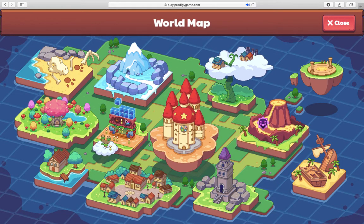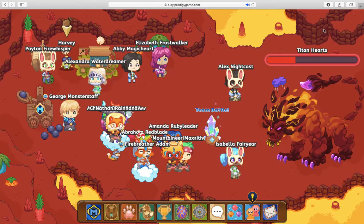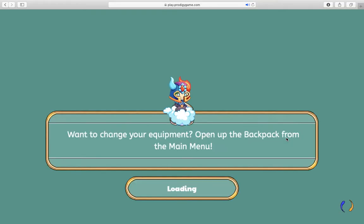We're trying to help people find free resources to help them out while they're at home. If you want to battle the titan you can either do a team battle with a friend — like if you're at school — or you can just click on him, walk up to him, and then you fight him.